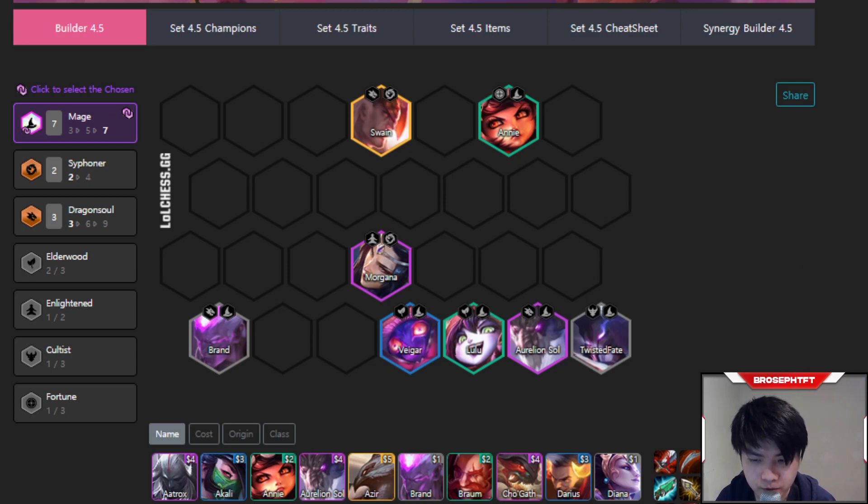What are the strengths of this comp? First, it has a really good matchup into Kayle and Tristana reroll, and it's about even versus Slayers. Second, Aurelion Sol one-star can carry you through stage 4, unlike one-star Kayle or one-star Olaf. Third, the board can get online earlier than Kayle or Slayers. And fourth, it's relatively uncontested, though it is growing in popularity recently.